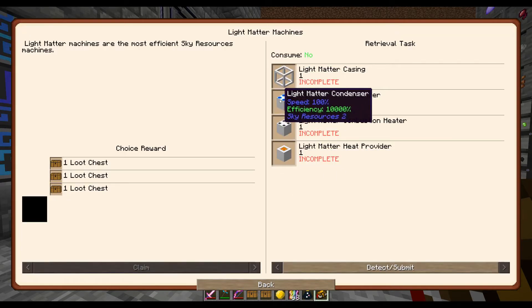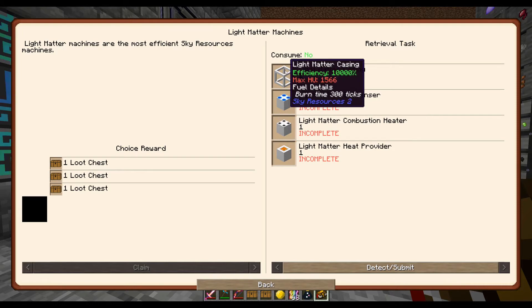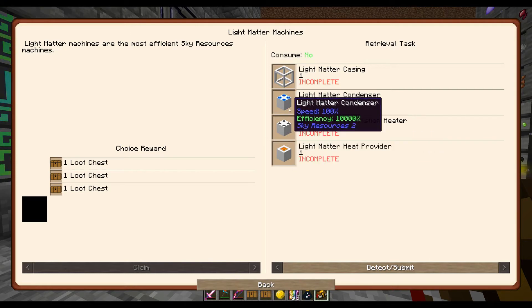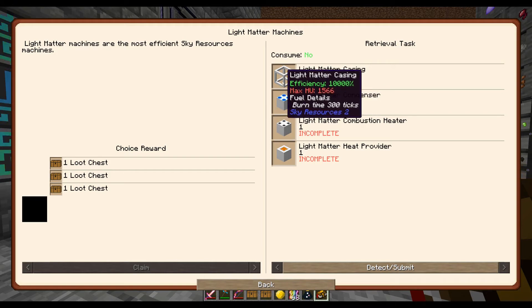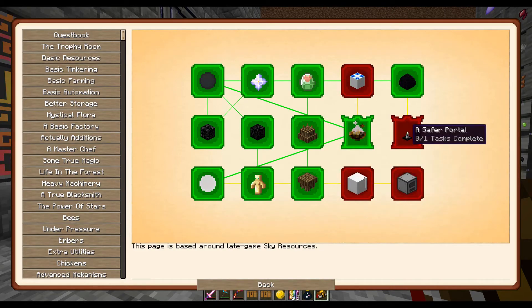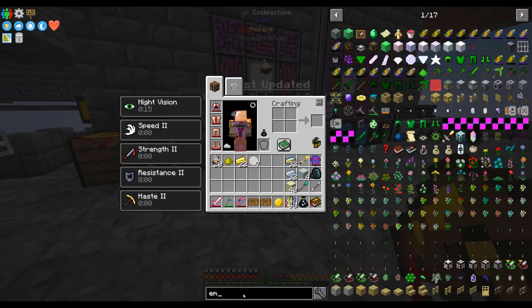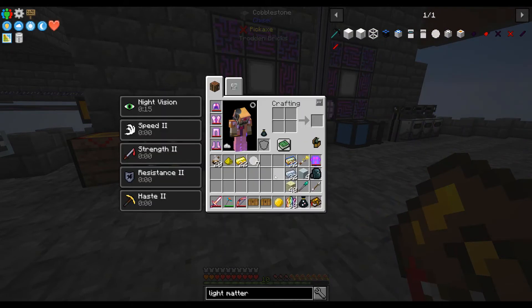The light matter machines want all of them. I mean, the numbers on these are absolutely stupid — but if you mix the light matter condenser with the dark matter casing, your efficiency is ten thousand one hundred percent and your speed is ten thousand one hundred percent. It's broken and we're gonna do it eventually. The light matter freezers — oh jeez, that's a bunch of light matter.